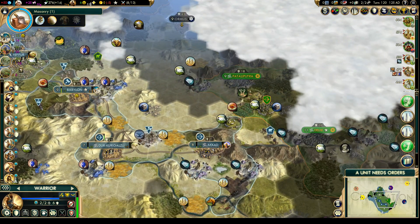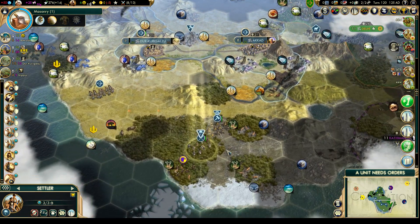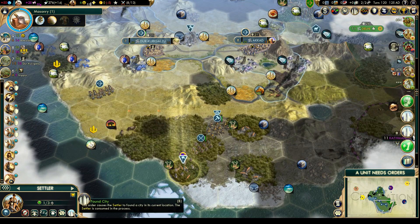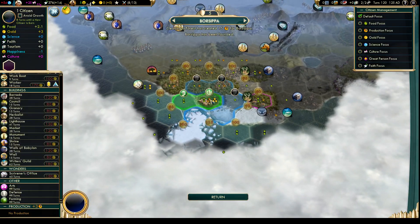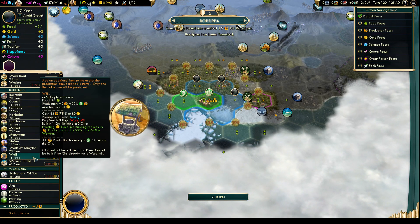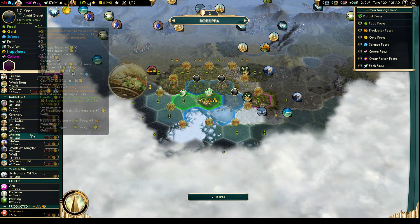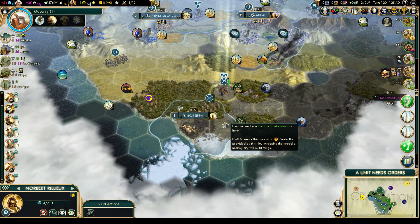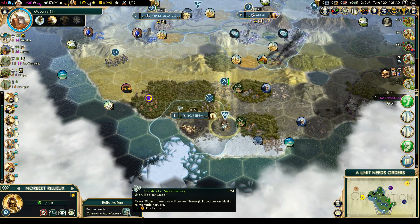We are going to have to figure out ways to make money. Finding this new city should make us a little bit of money. We're still going to found it on top of that deer, so let's found that city — Bospora! That's a good production and gold bonus right away. Let's start with the monument so we can expand. We can put the manufactory down there for another plus six production on top of Tundra.